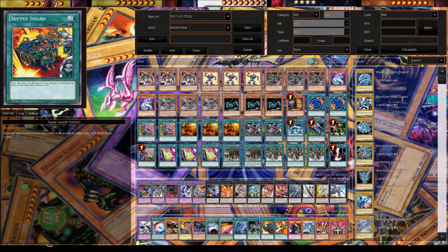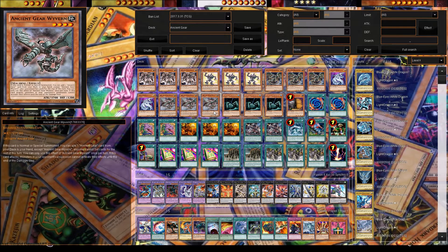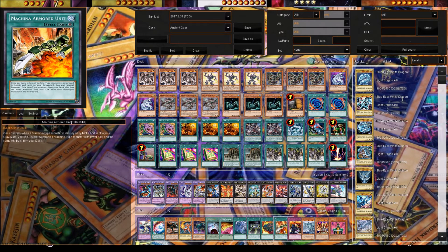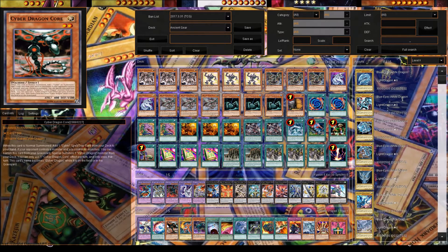Supply Squad is a continuous spell — destroy it with Ancient Gear Catapult and just in case your Ancient Gear Wyvern dies, you can draw a card from it for more consistency. Machina Armored Unit is useful too — if your Ancient Gear Golem dies, you can special summon Ancient Gear Wyvern from the deck with this card. Or if Cyber Dragon dies, you can special summon Cyber Dragon Core.